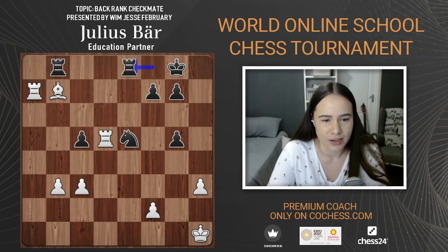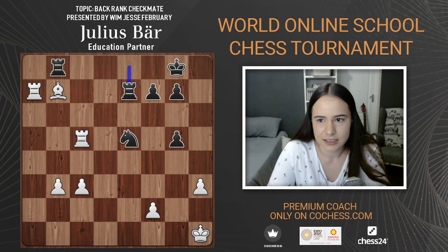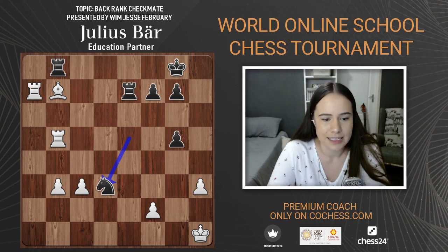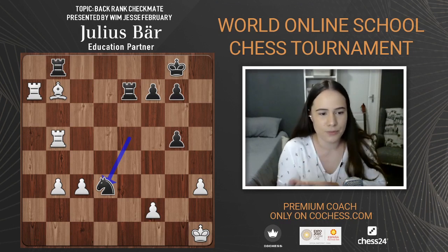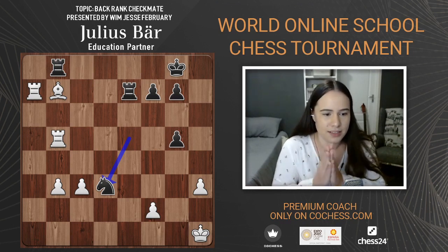Getting to that point now. In this position we have rook takes c5, picking up a pawn, rook e7, rook b5, black plays knight takes d3. White to move — what are you going to do?